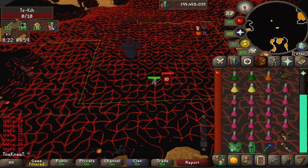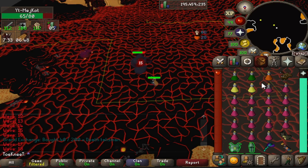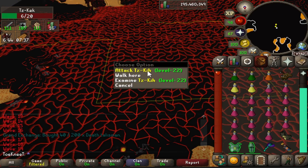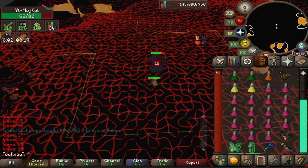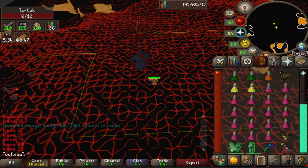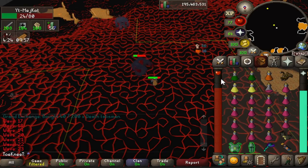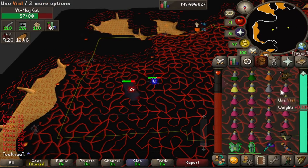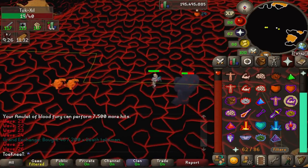Once I entered the cave it was about 80% AFK. I did monitor it and watched my prayer to ensure I had enough when it came time to fight Jad. My main concern was the bats — I didn't want them hitting me ten times and draining my prayer while my character was fighting another monster. I made sure to kill bats first and then let my character go back to being AFK.